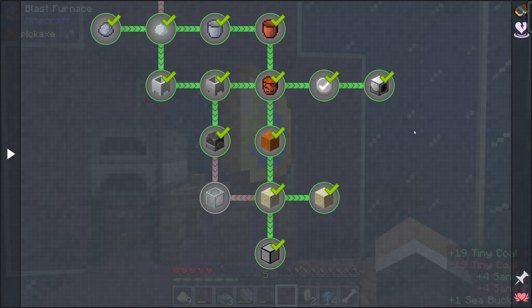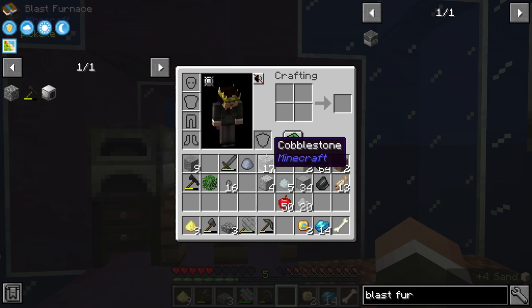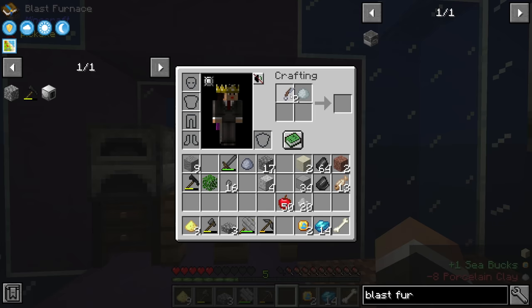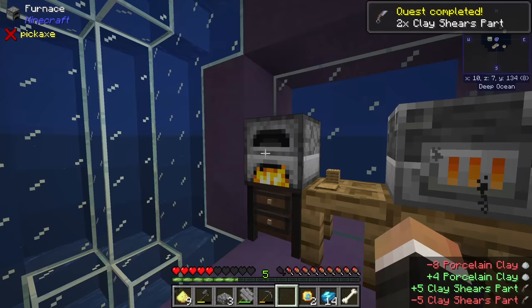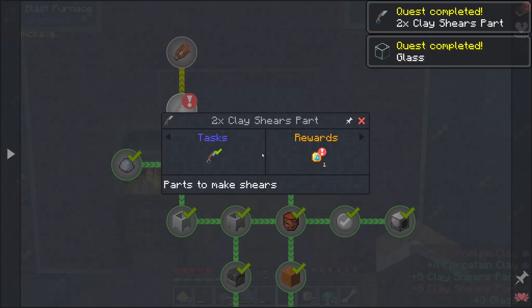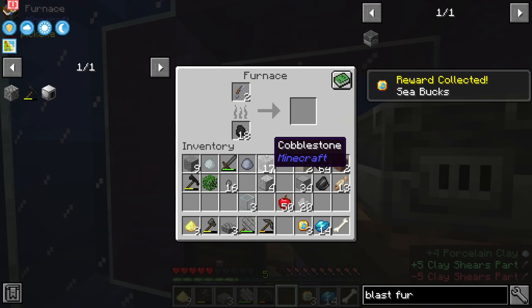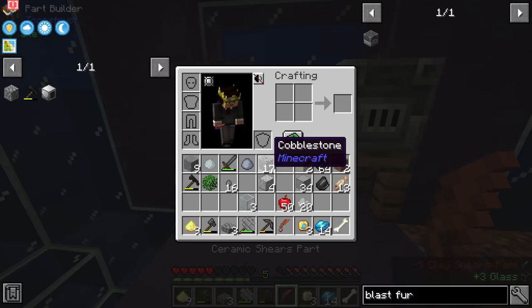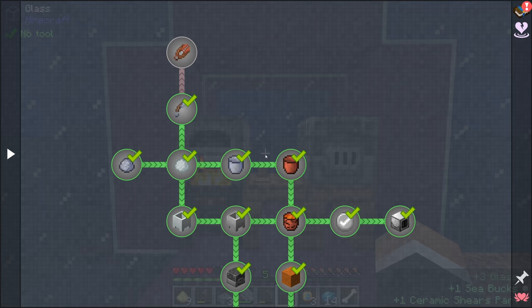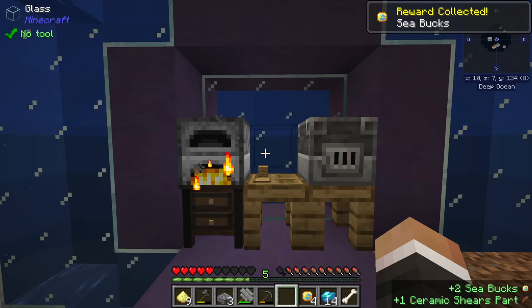Quite a while later we have three more fired crucibles and enough cobblestone for eight compressed cobblestone. We can make another vanilla furnace and upgrade it to a blast furnace, which we'll place down next to our regular furnace. We can now finally begin making glass. We're almost done with the ceramics section - we just missed the clay shears, but we have spare parts to smelt up alongside the glass. The shears weren't really worth it at the start but now that clay is easier to get, there's no reason not to complete it.